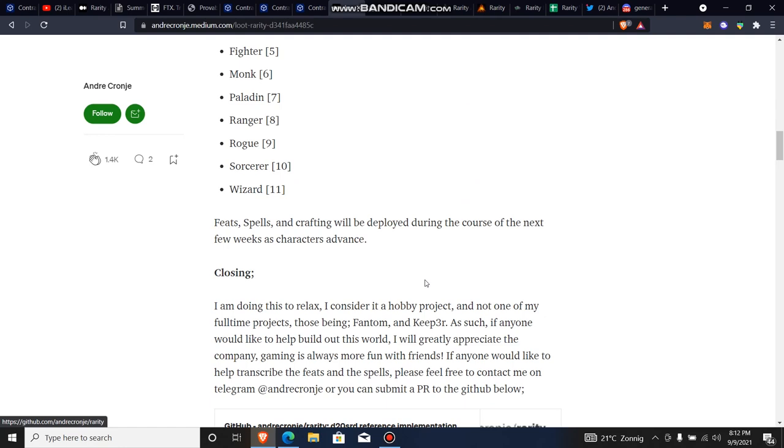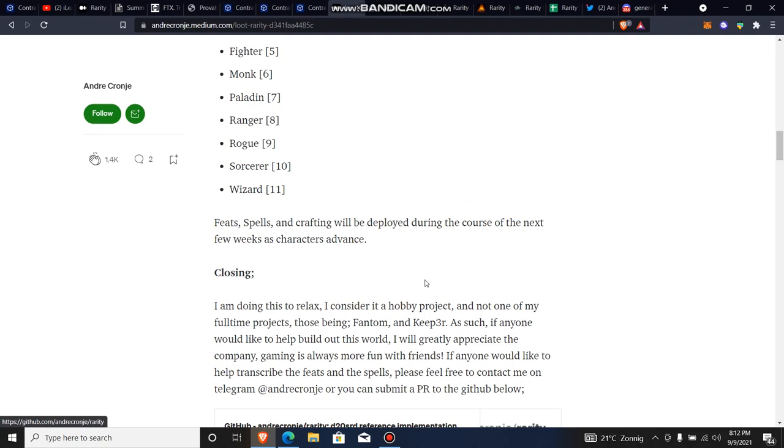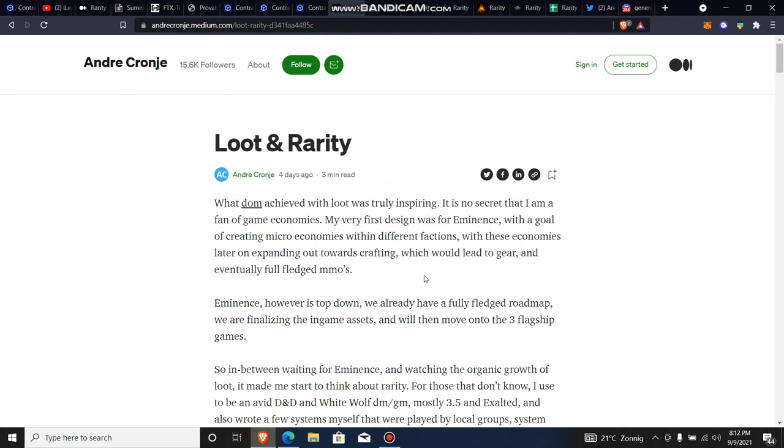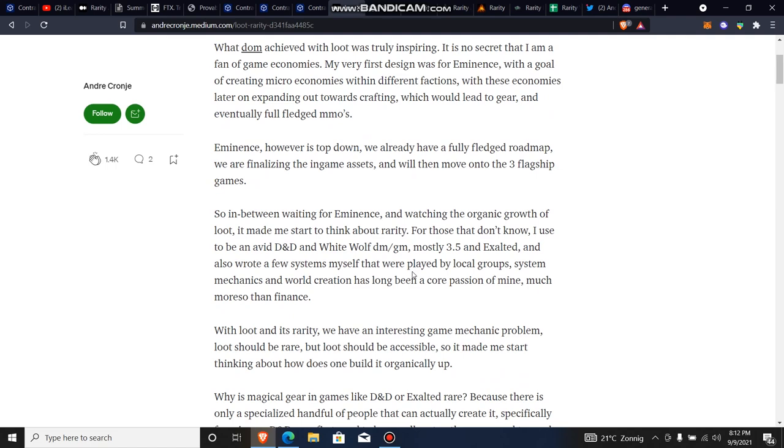I know some people might have issues withdrawing FTM from Binance because Binance has disabled withdrawals on the FTM network. What you have to do is use a token bridge. I'll work on a follow-up video to show you how to use a token bridge, so in case you're having issues withdrawing from Binance, you can just withdraw using a token bridge.